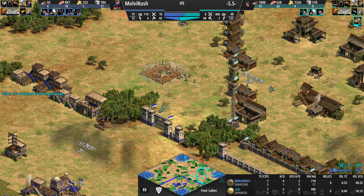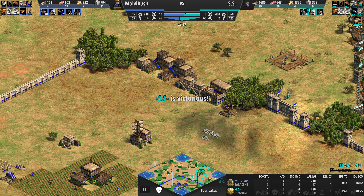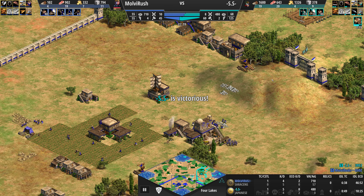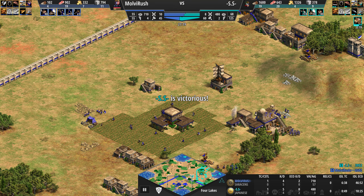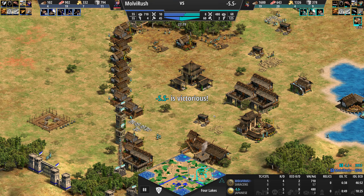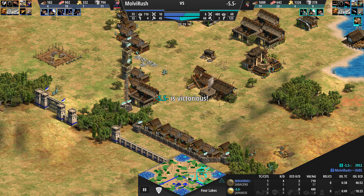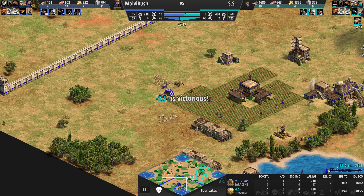A castle is coming forward. GG is called. GG is called because Fussy is very behind — really behind. He just called GG because he was very late to fish, and he didn't really make any progress with his eco. His eco was way behind.